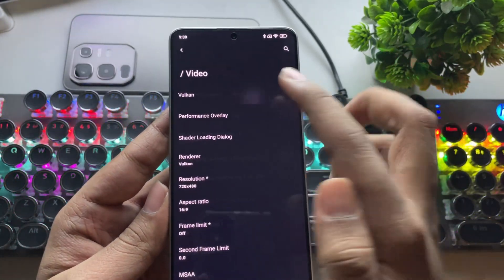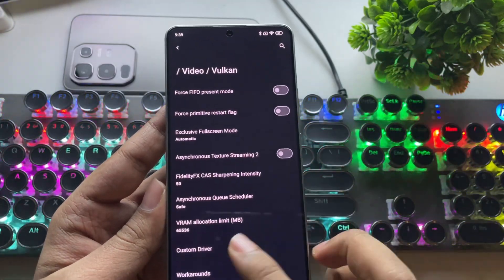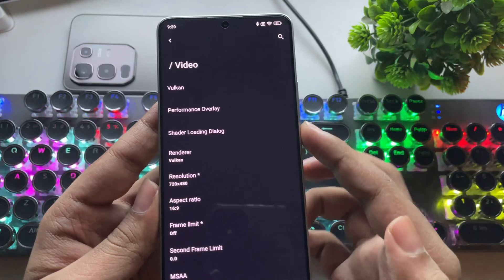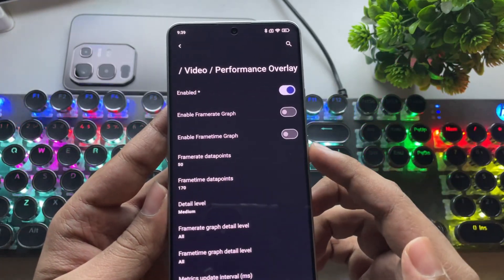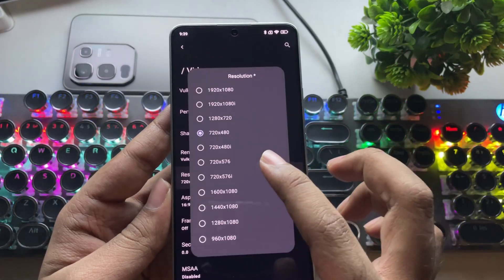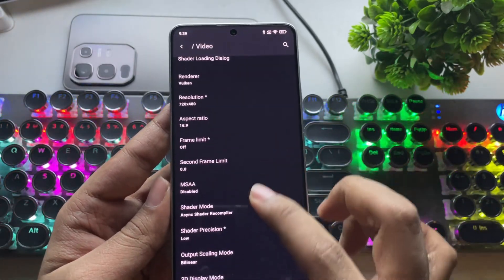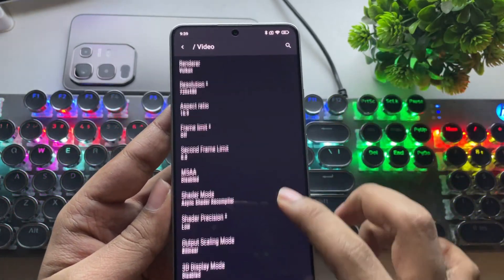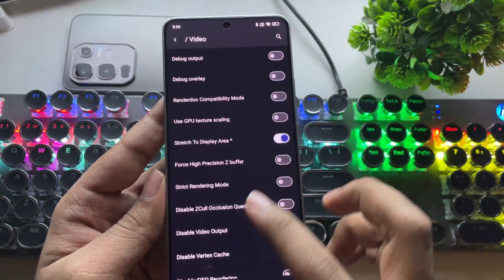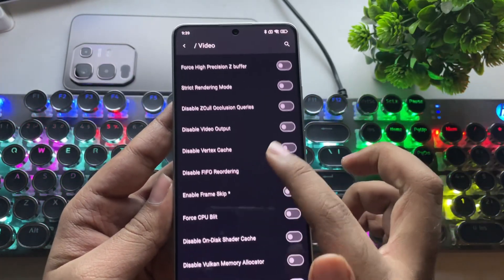Now go to Video. Go to Vulkan and select Custom GPU Driver. Enable Turbo Mode. Next, enable the Performance Overlay to display FPS while gaming. Then set the resolution to the lowest, which is 480p. Frame limit is set to Off. Everything is the same as we did in our recent RPCS3 videos. That's all you need to do in this section.